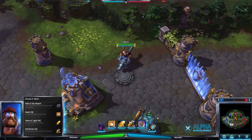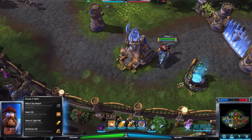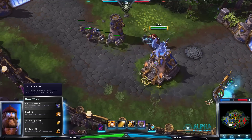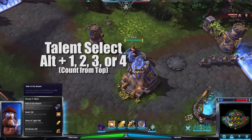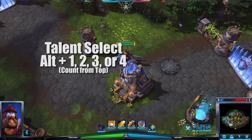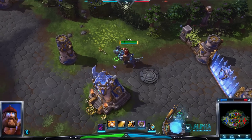The first thing I want to cover is the talent spec. A lot of people posted on the forums saying they wanted an ability to train talents without clicking. You can actually do that — counting from the top, 1, 2, 3, 4, if you hit Alt and then the corresponding talent number, it'll spec you into that talent. So I'll hit Alt 1 and that'll spec me into Path of the Wizard. You can do that completely mouse-free for quick access, especially in the heat of battle.